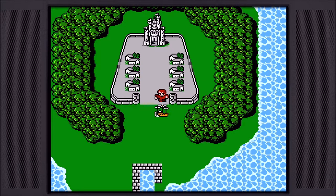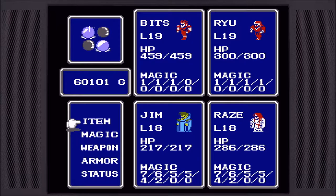One thing I ended up doing — I mentioned at the end of my last part — was grinding a bit because we were very short on money after buying spells. I did grind at the Peninsula of Power for about 25 minutes real time. Bits and Ryu went up two levels to level 19. Jimmy and Raze went up one level to level 18. I also just realized that Bits and Ryu can learn low-level magic right now, so I want to write that down.